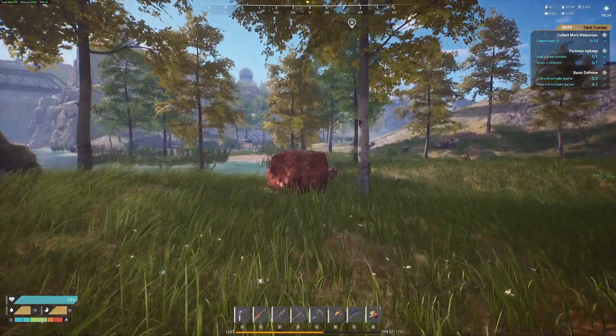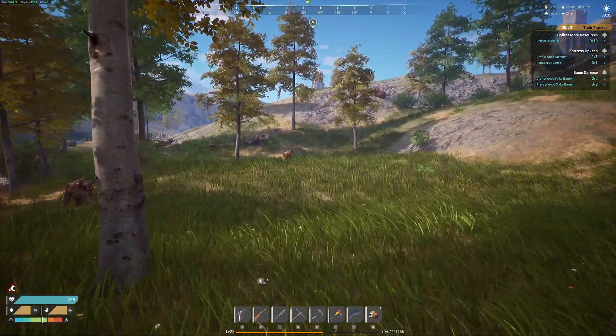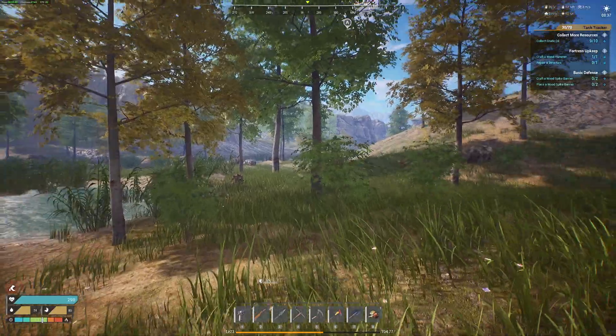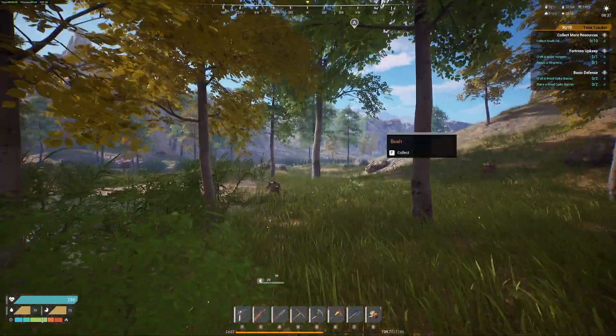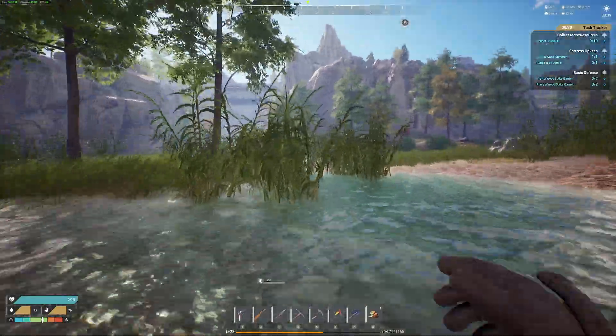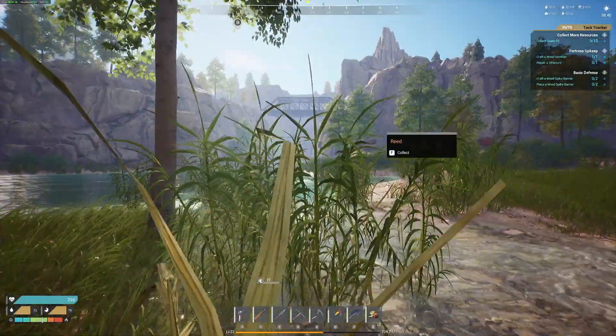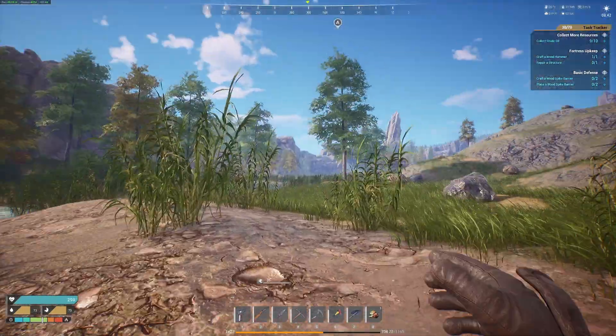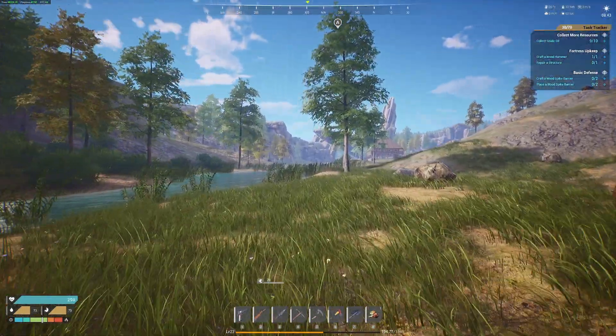Okay, so you can see that I've got a lot of iron nodes here. There's actually a path right here under this bridge that goes to the other side, so that'll make it easy to get around this mountain without trying to run all the way around it.